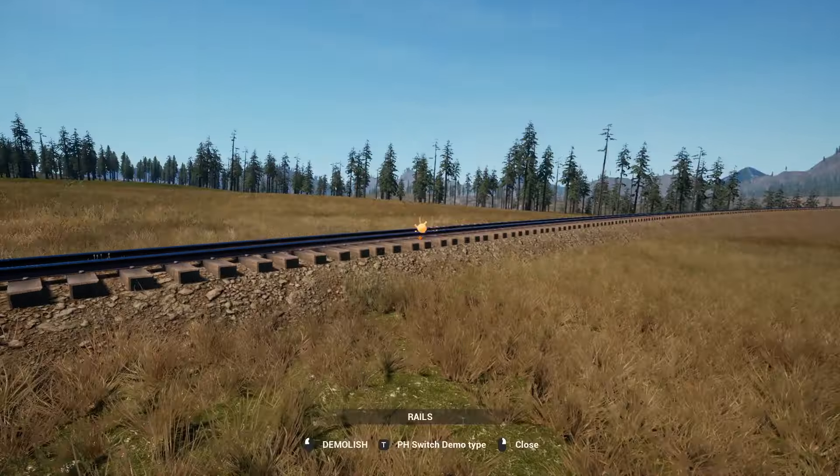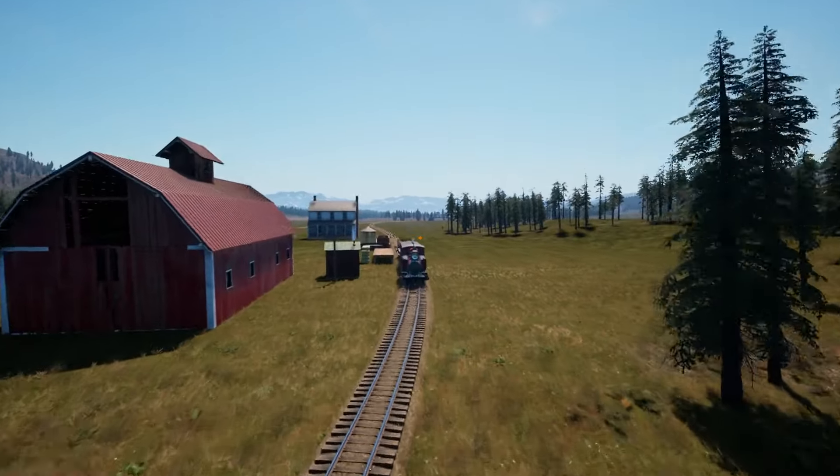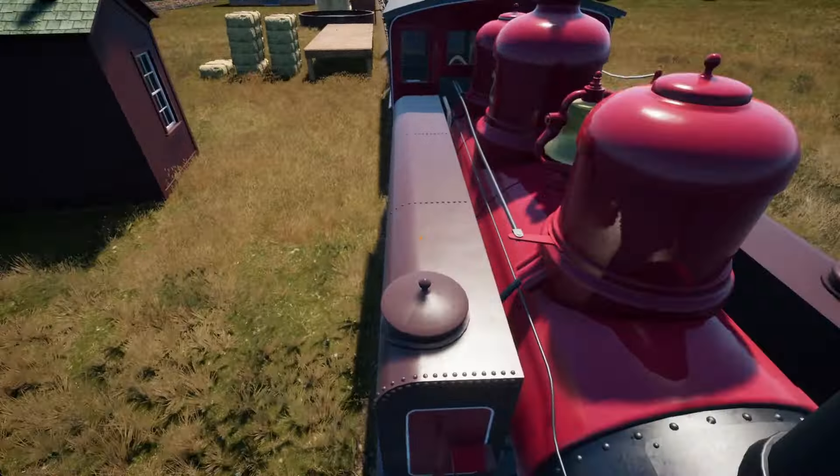Now let's chop all these trees down since there are loads on both tracks I just built. The track is now clear. We also have a new driving UI since they've removed the old placeholder one - now there are fancy dials. The sander now defaults to on, meaning it immediately burns through all its sand doing nothing. Temperatures are now displayed in Fahrenheit, which as a non-American I have absolutely no idea how to interpret.